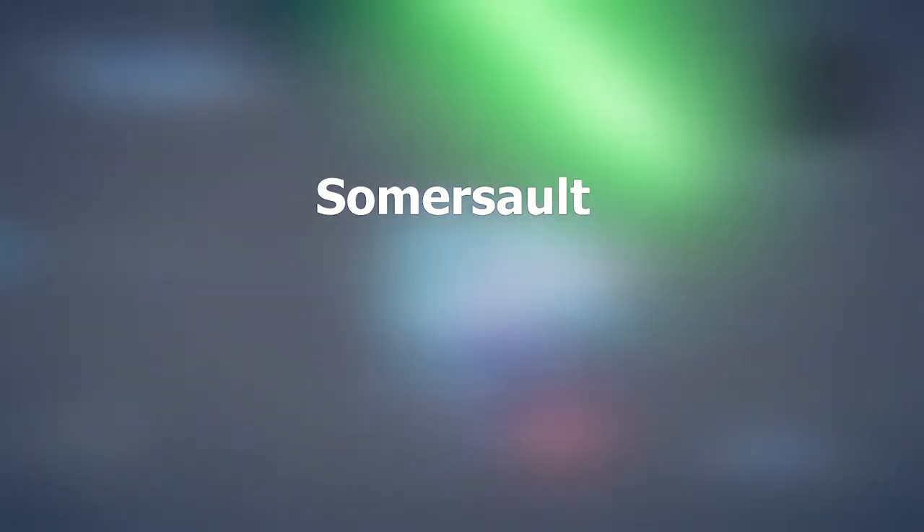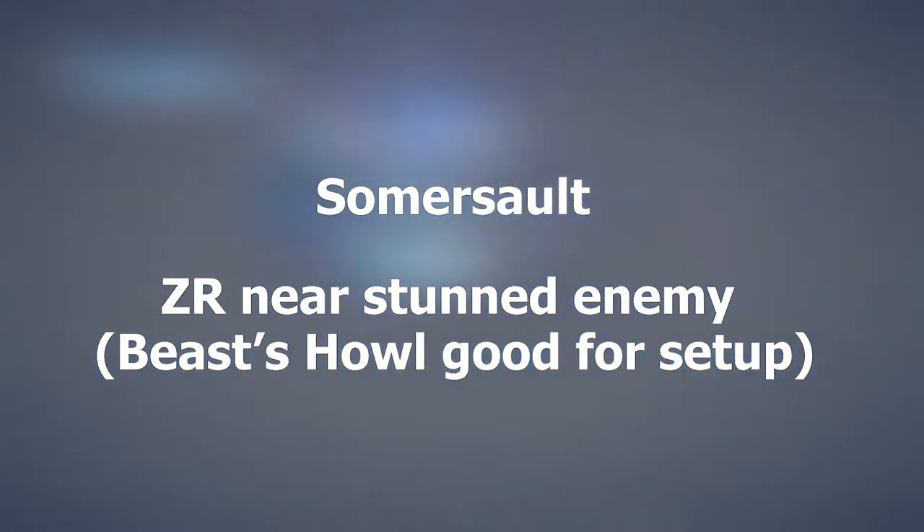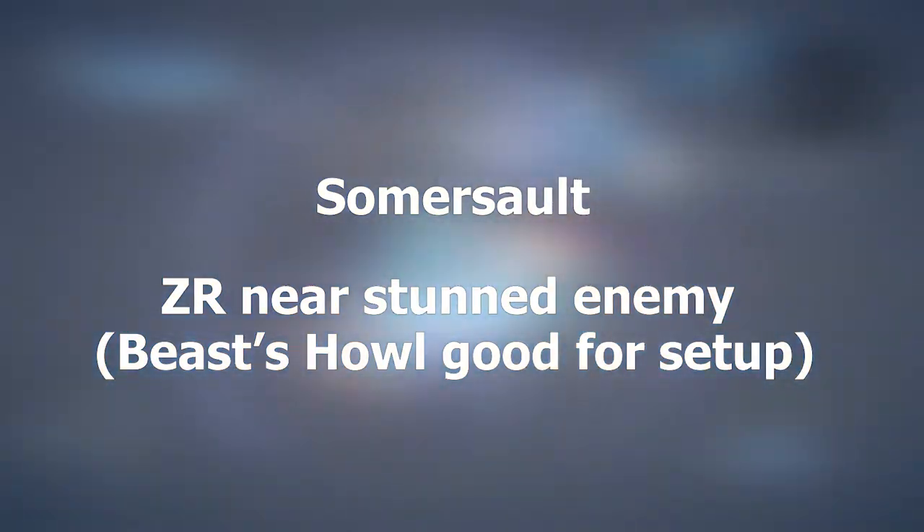After that is the somersault, a powerful backflipping move that kicks the enemy into the air and delivers devastating sync attacks. This can only be triggered by pressing ZR while targeting a stunned enemy, which means it requires more setup than the others. The Beast Legion's Howl skill makes this easy to set up though. As a note, this attack appears to be weapon configuration independent.